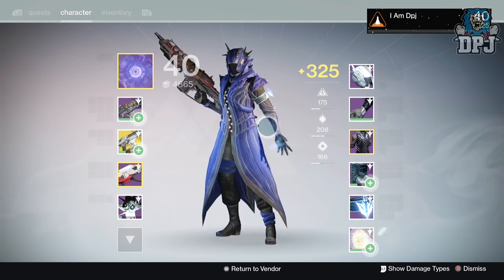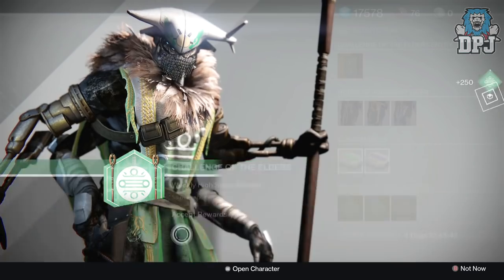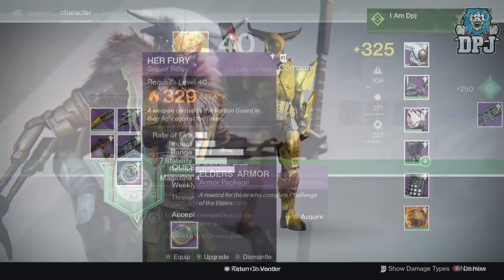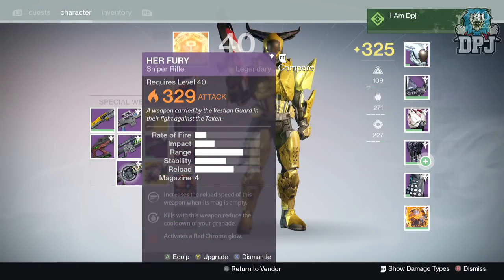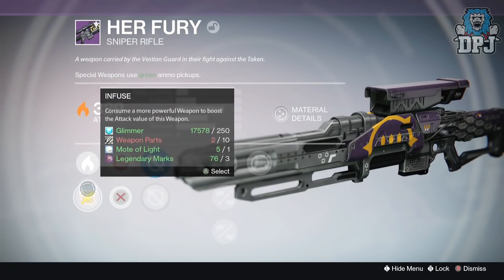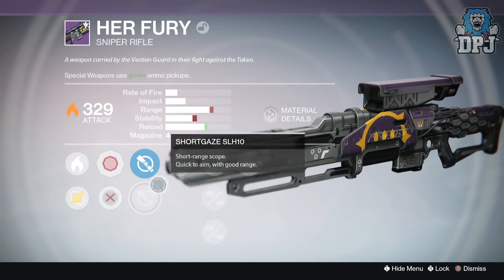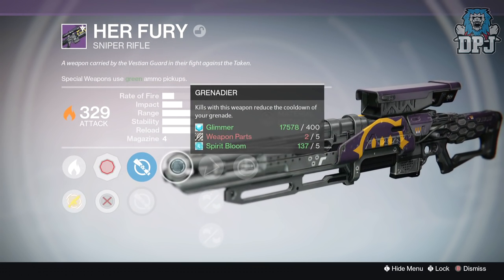Moving on to my Titan — my final character — from the 30k package I received the Herfew Queen's sniper rifle dropping at 329 attack with solar burn. Mods: increases the reload speed of this weapon when the magazine is empty, and kills with this weapon reduce the cooldown of your grenade. Not a great roll at all, so this one will be used for infusion.